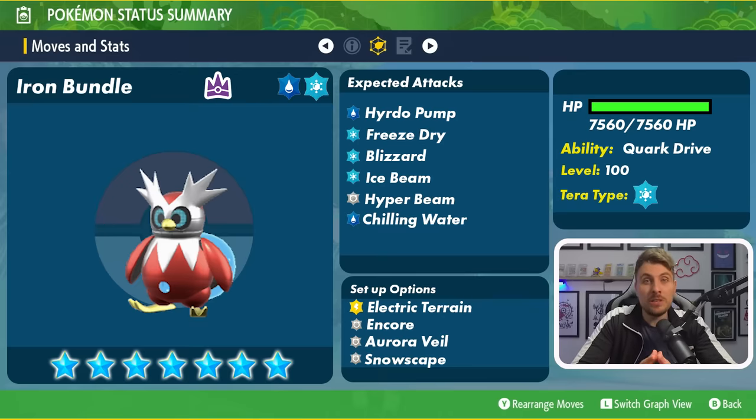Supporting and setup options include Electric Terrain, which plays really nicely with its Quark Drive ability. When Electric Terrain is set on the field, Quark Drive activates and will boost the highest stat Iron Bundle has access to. So if its Special Attack is larger than its Speed stat and Electric Terrain sets up, it will get a +1 to its Special Attack. It's a way for it to gain an additional boost throughout the raid.